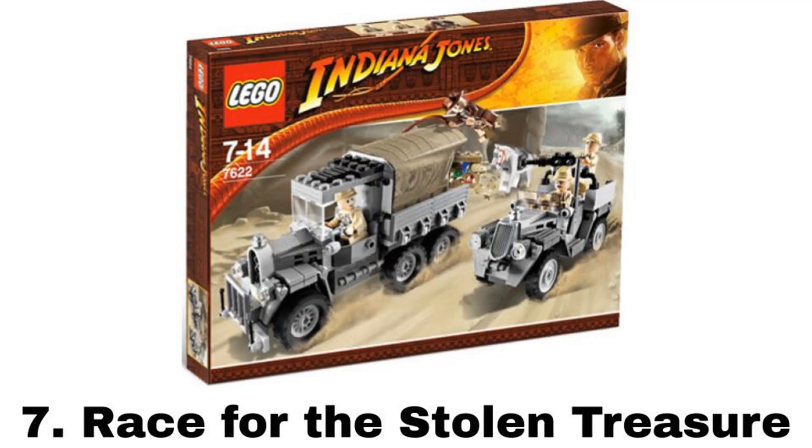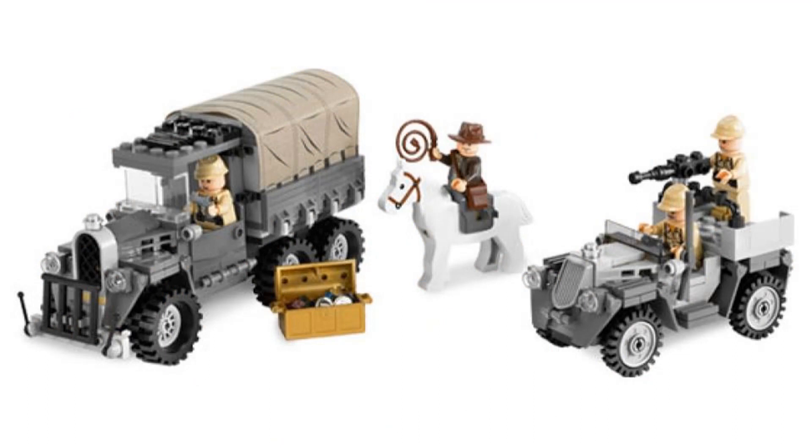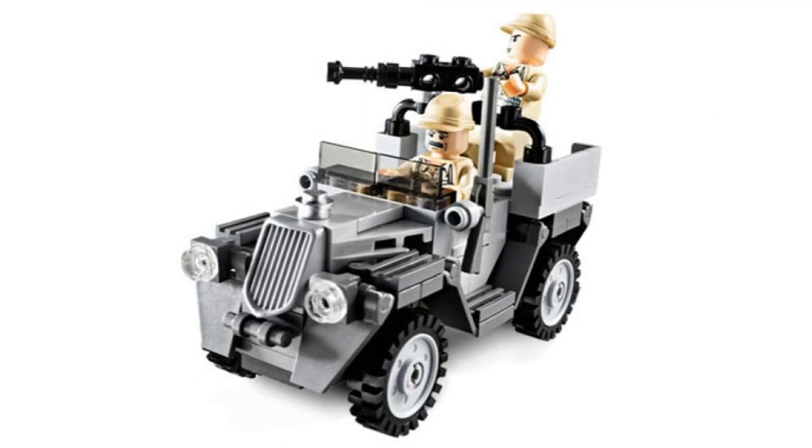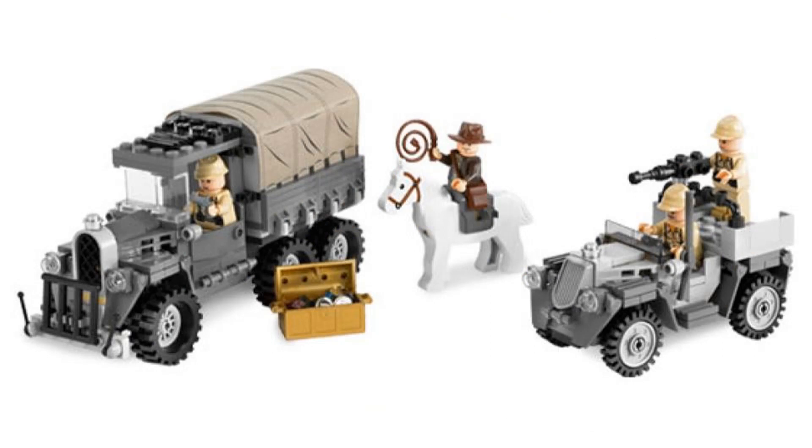Number 7 is Race for the Stolen Treasure. It comes with four minifigures: Indy and three German soldiers. This set is made up of two great vehicle builds. The first one is a jeep-like vehicle with a gun on the back, and the other is a big truck with treasure in the back. I don't really like the fabric pieces like the one on this truck, but it looks fine. It also comes with a horse for Indy.